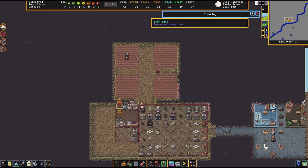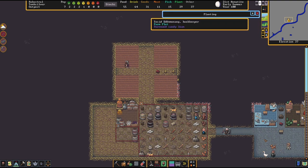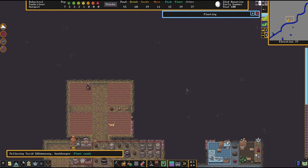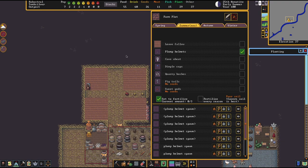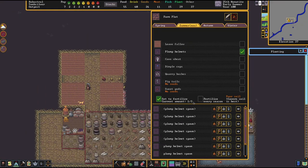With potash ready, I set one farm plot to fertilize. The current amount shows how much the plot has been fertilized — it can hold three potash items, currently at zero. Following planter Tozet, they finish planting seeds and then take the potash to fertilize the field. The farm plot now shows 'current amount: one out of three' and they continue fertilizing.